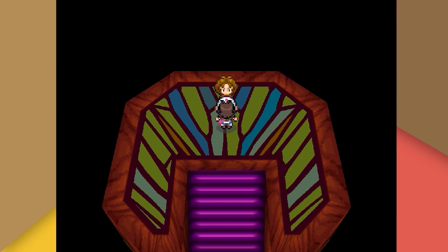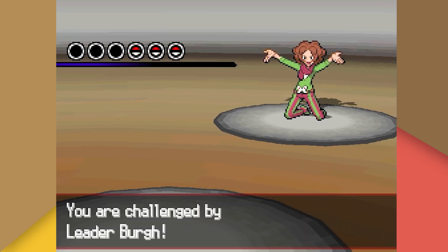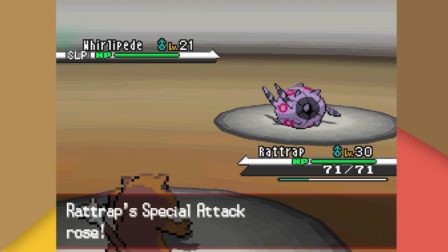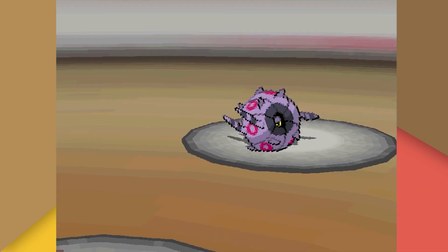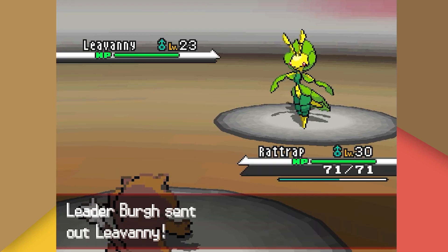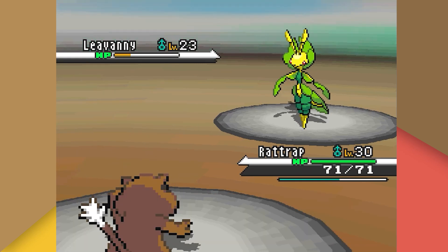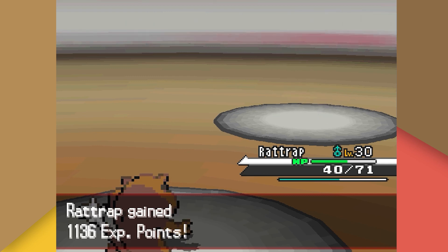Miraculously there are no rival battles between Lenora and Burgh, so we go straight to our third gym battle. Burgh leads with his Whirlipede, who we put to sleep and stack two Workups against before finishing with Crunch. Dwebble is crunched away next. Burgh's last Pokemon, Leavanny, protects against our first Crunch but falls to our second, though not before getting off a Stringshot and a Razor Leaf.